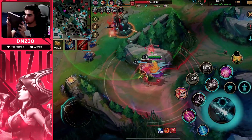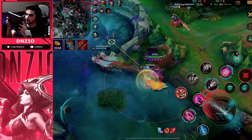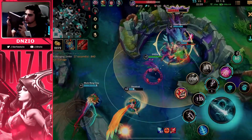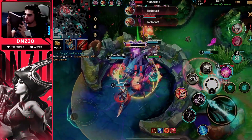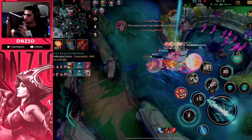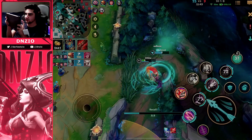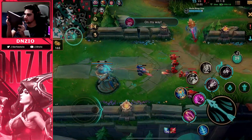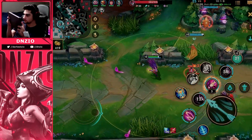We ended up focusing the Baron to extend our gold lead — turrets give a lot of gold. They actually try to steal the Baron and they end up getting it. Vi gets it, and sadly I couldn't pull any feathers because I had wasted my E. I should have been more patient with it — you want to have your E up when you ult. If your E is already on cooldown when you ult, you've messed up the fight.